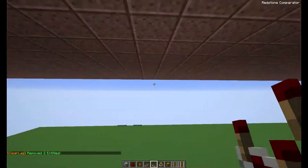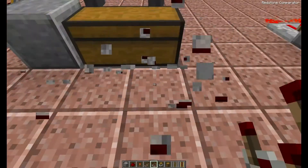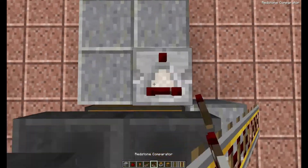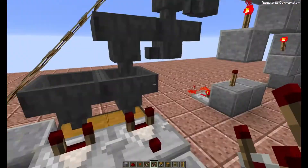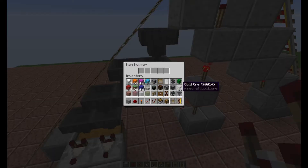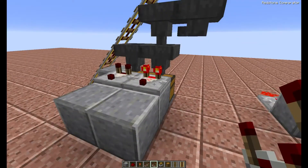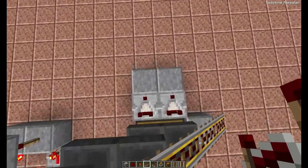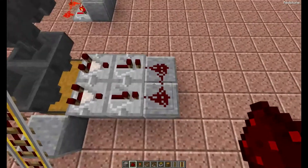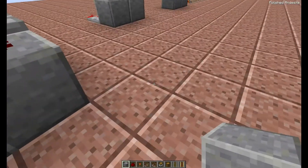The items end up going through the system without ever being detected. To remedy this, we put a block on top like this and then place our comparators like so. Now if I put items in through the system, at least one of them turns on - that's exactly what you want. We're going to boost the signal in here and here, then take two more blocks and tie the wire together like this.